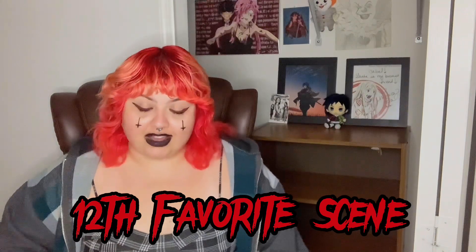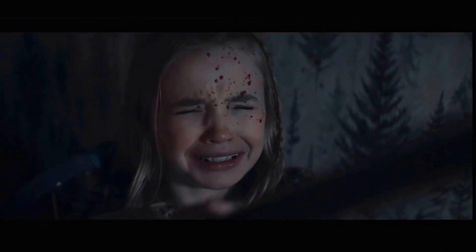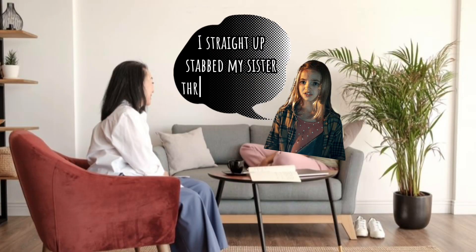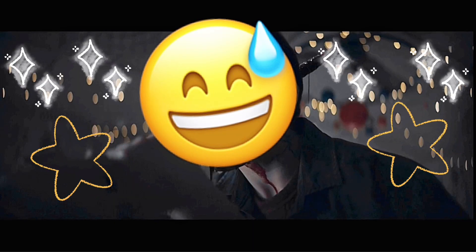My twelfth favorite scene comes to play after the cheese grater scene. The trauma that Cassie must have endured from this scene alone — there's no amount of therapy to cure the fact that she straight up stabbed her sister through the mouth with Stephanie. And this just proves my point: this scene was way more gory than the cheese grater scene. Also, the cinematography after Bridget gets stabbed in the mouth was so pretty for some reason, with the fairy lights behind Bridget as she's just standing there.